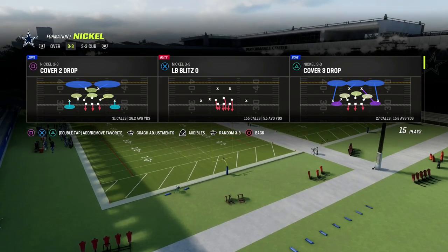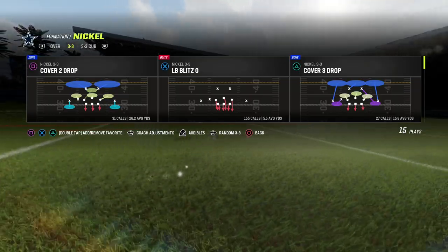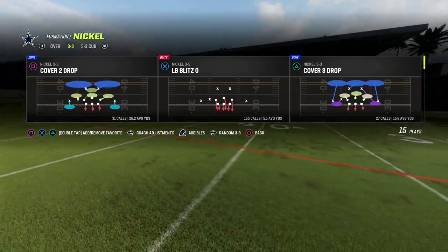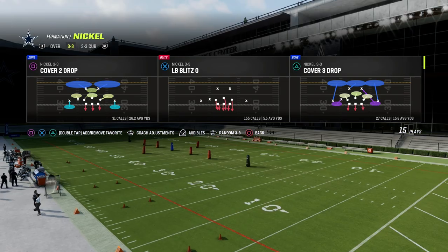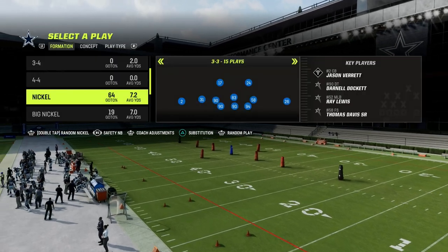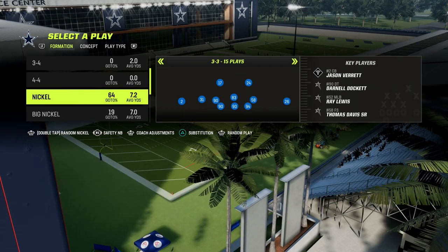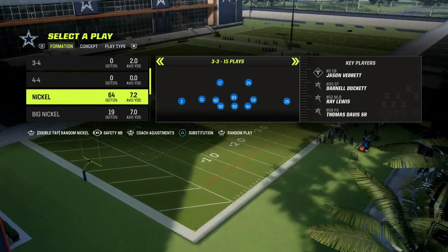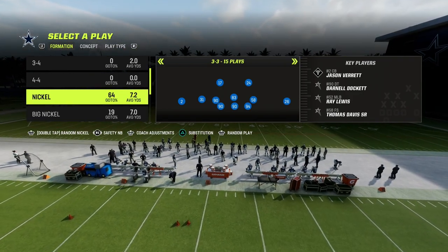So how do we want to play zone coverage? I think zone coverage is actually probably the most consistent way to play defense right now in Madden. First and foremost, knockouts everywhere — you need zone knockouts everywhere. That is super important.